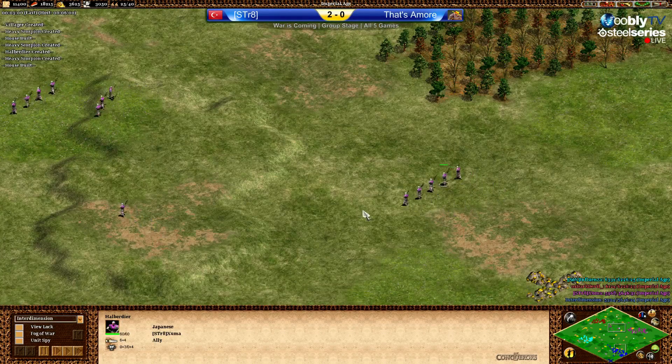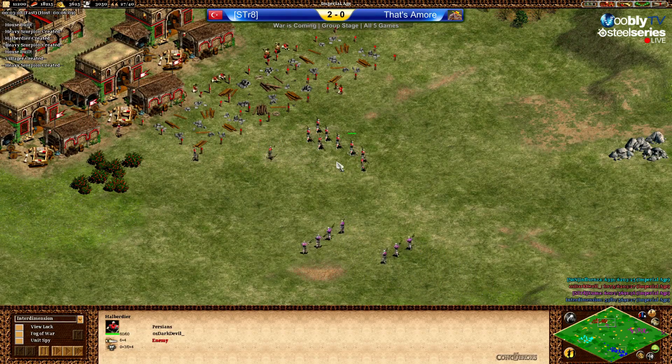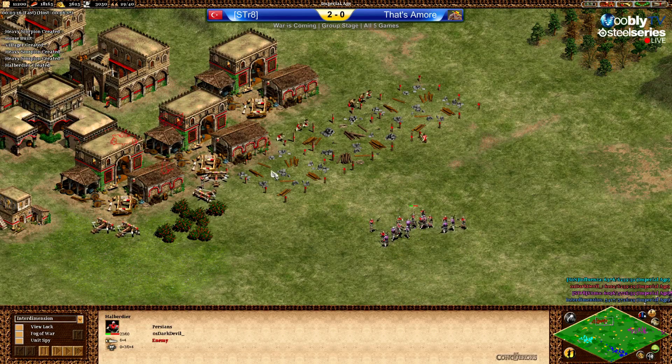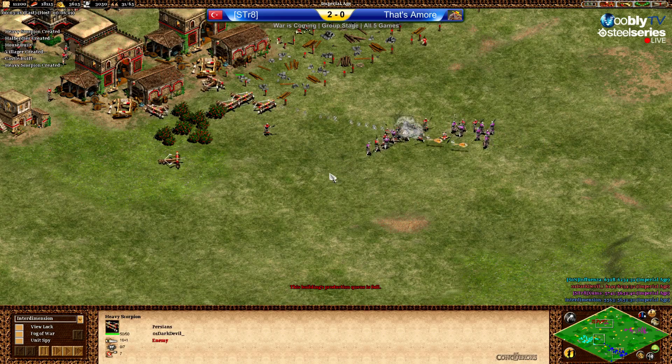Unlike purple, who is sending his halberdiers forward. The first few halbs from Dark Devil are probably just meat shields so that the heavy scorpions in the back can do their damage.